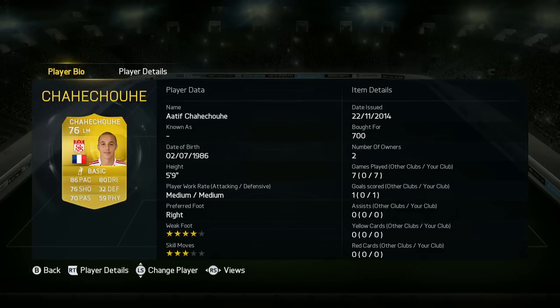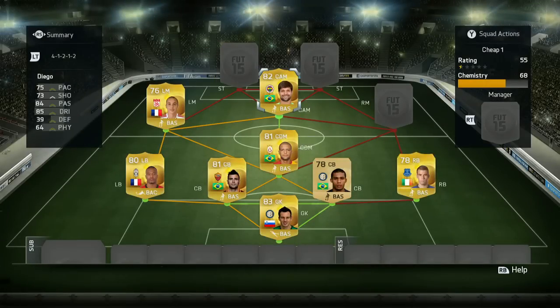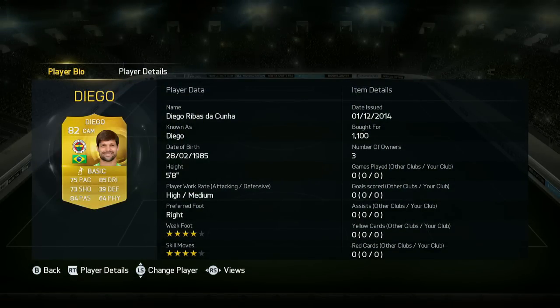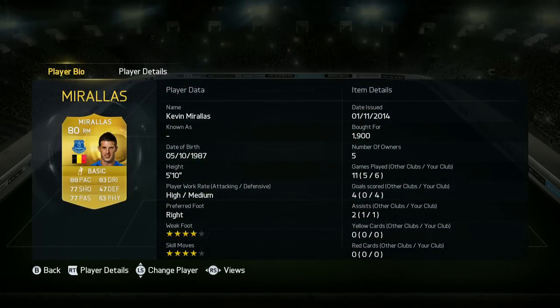This guy at left mid is very cheap, medium/medium work rates, 4-star weak foot, 86 pace, 76 shooting, and 70 passing. He's actually a very, very good left mid. If you want, you can change the team around a little bit — you could have Clichy and go into a more BPL defense, but I actually prefer this. Evra is actually a really good left back. Got Diego at center attacking mid — very, very good, and feels a lot faster than 75 pace. His strength also feels a lot better than 64 physical suggests. Morales is an excellent right mid — 88 pace, 77 shooting, 77 passing, and 83 dribbling. Very, very nice indeed.